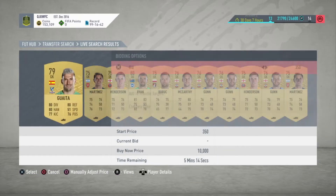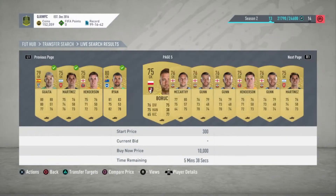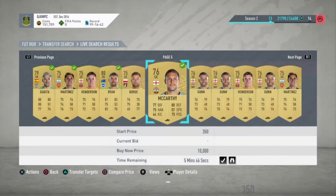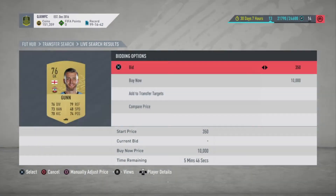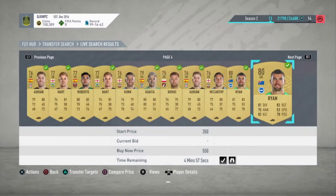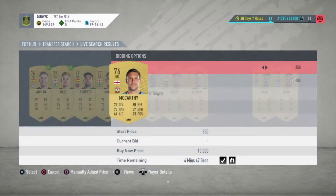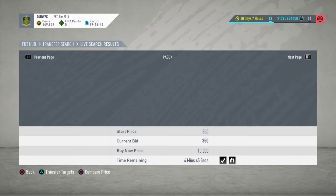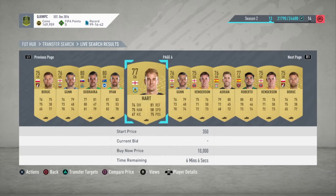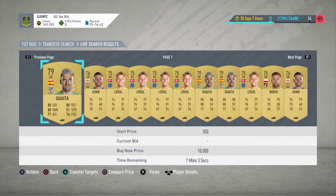The way this works is: 350 is very low for a goalkeeper, and these goalkeepers will sell for around 450 to 500. Every time you buy a player you will make around 80 to 100 coins profit — it's a very big margin. If you have 40 goalkeepers that's 4k, and it's very fast.